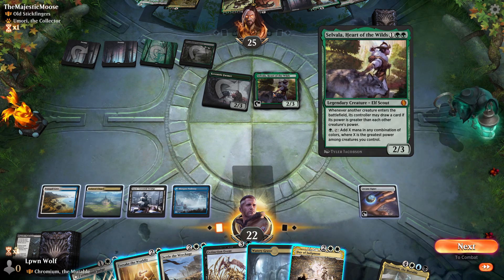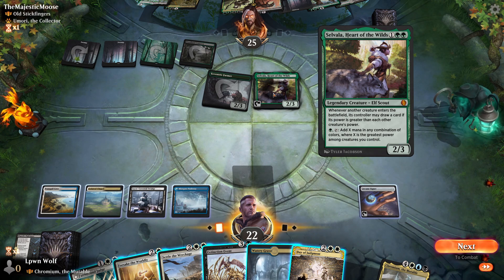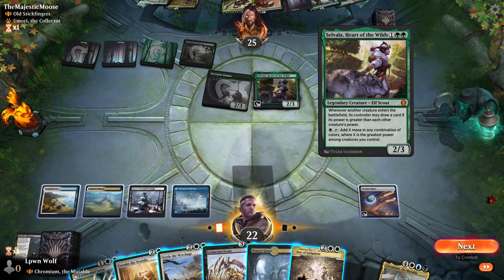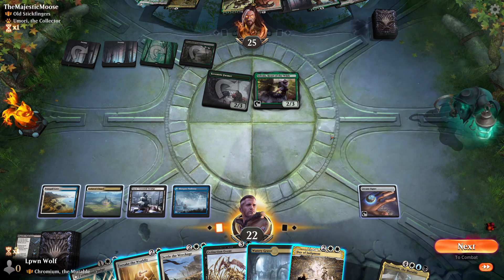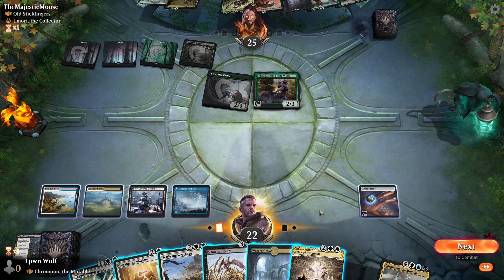They have Sylvala now, which means whenever a player plays the strongest creature, they'll draw a card and add mana equal to the highest power they have. This is a scary card. With 4, 5, 6 mana on their turn, I'm tempted to let them just have it and then go for Day of Judgment the following turn.